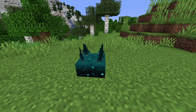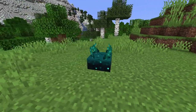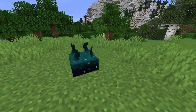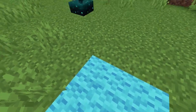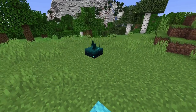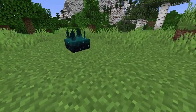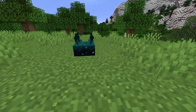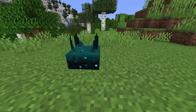Next up, it's the skulk sensor, and this can feel the vibrations of the earth and the things that go on around it. Just to demonstrate: if I literally walk around it, it's being activated constantly via the vibrations of my feet. However, if I stand on wool, there is a wool dampening effect - it does nothing. I can jump up and down and it does absolutely nothing. Which is also true if I sneak - if I press shift and crouch and move around, it does not activate the skulk sensor either.